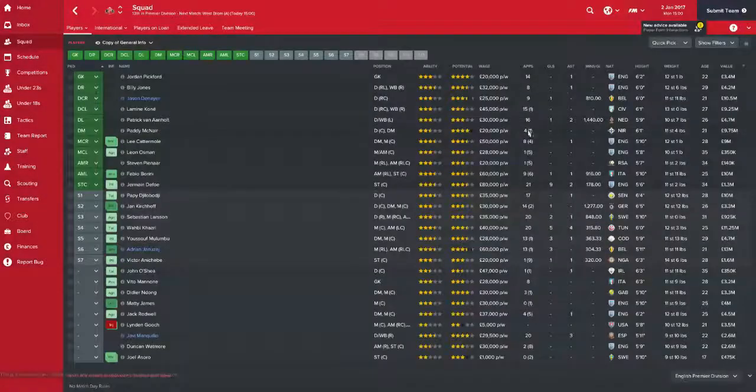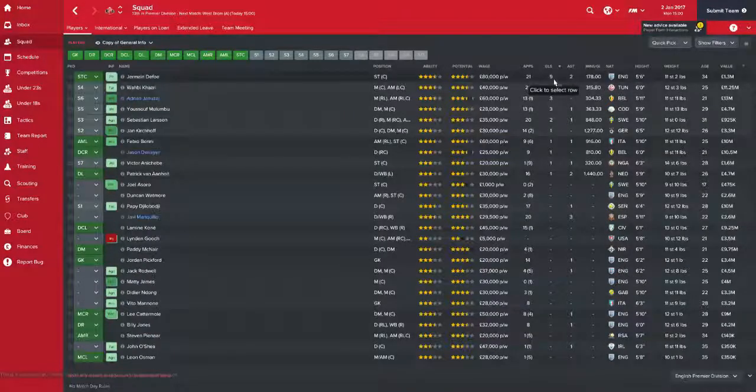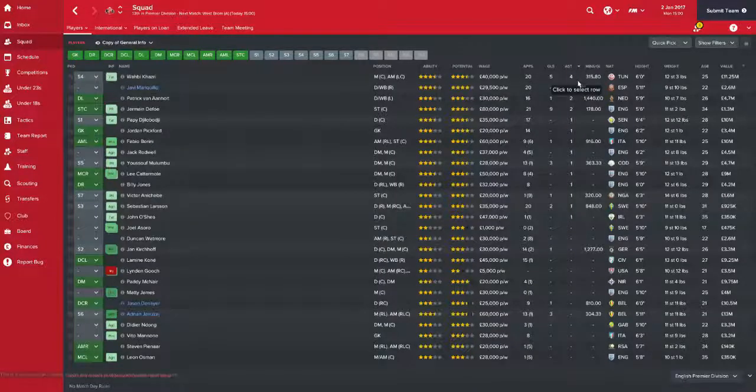Let's have a look at squad performances. Top goalscorer is of course Jermaine Defoe with 9, then Wabi Kazri with 5, Yadazai 3, Malumbu 3. Another striker in January is definitely needed. Top assists is Wabi Kazri with 4, Mankiw there with 3, then Van Aanholt and Defoe with 2.